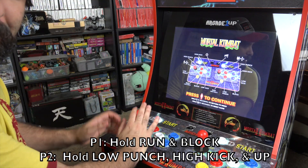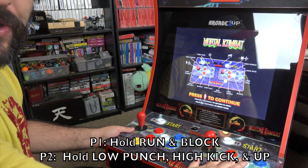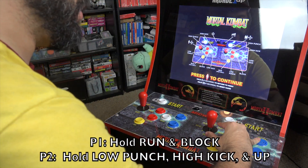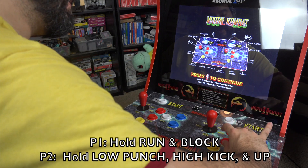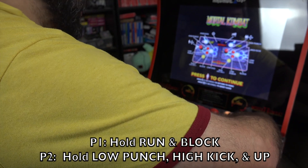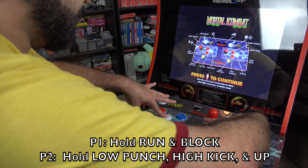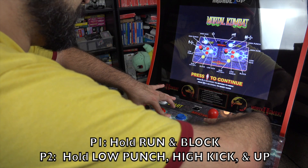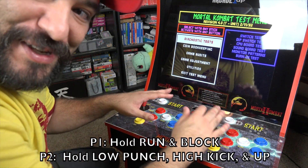To access the EJB menu on Mortal Kombat 1, select the game and get to the title screen. Now hold the low punch button on the player two side, plus high kick. You'll also want to hold up — it's almost like you have to be ambidextrous. Hold up, high kick, and low punch on that side, then on the other side hold run and block all at the same time, then push start. Hold it until the game starts, and voila — that's a lot easier than the button press method.